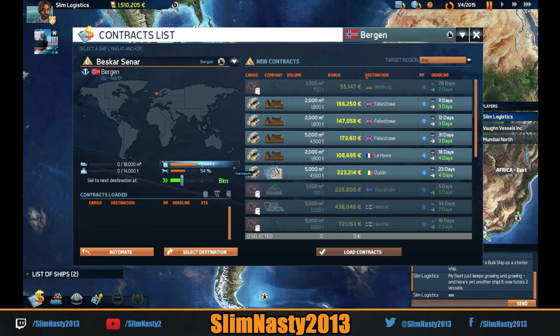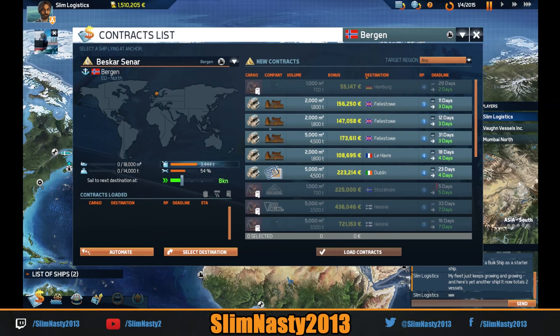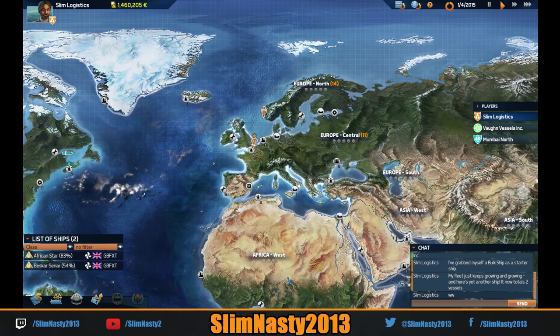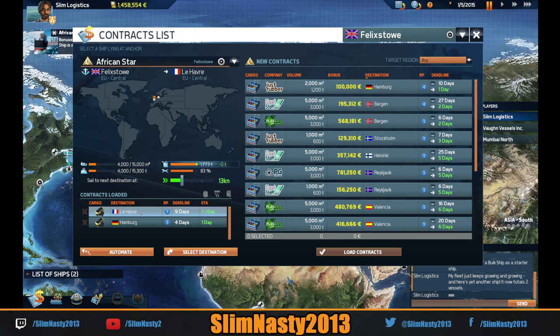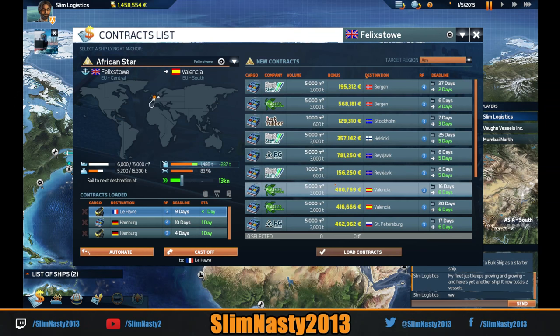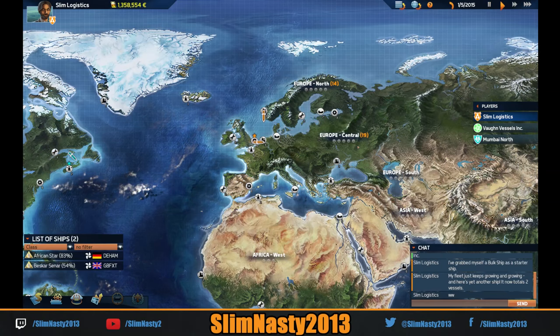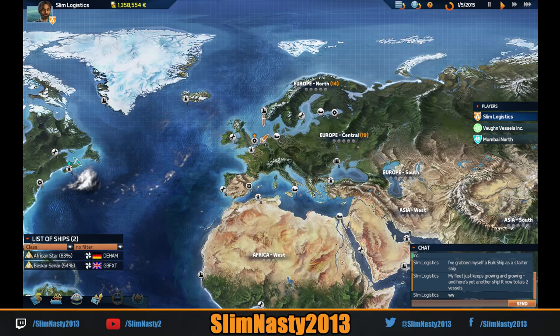Where have the AI opponents started? The blue one started there, the green one started down there. This other ship is a bit damaged and I haven't got much money. I could send him to Stockholm but it's not available because he needs upgrading, so we'll send him down to the UK. We've got Le Havre and Germany in the route. We've already got 14 region points and I want to really push hard at the start — I want to control Europe.